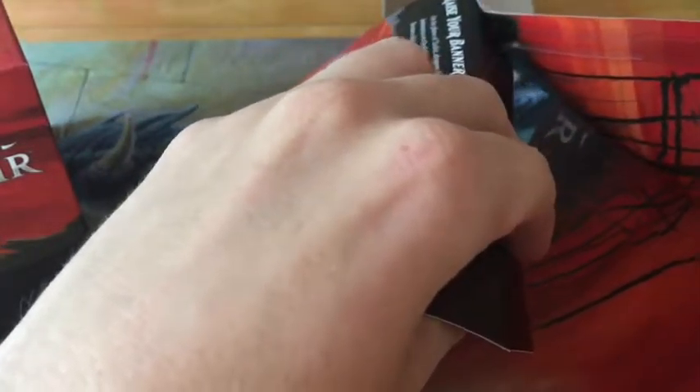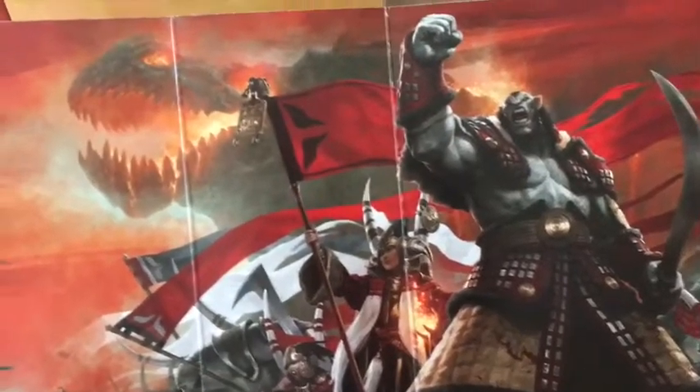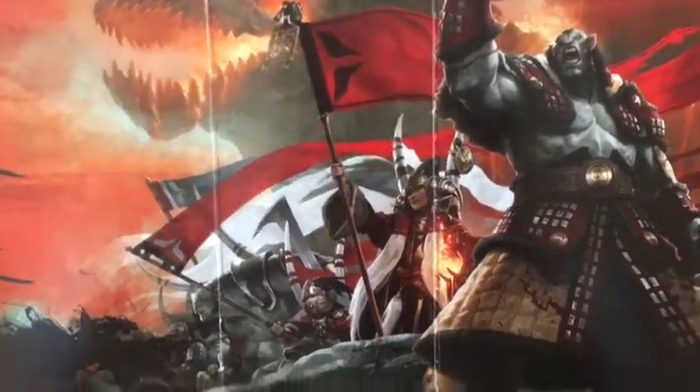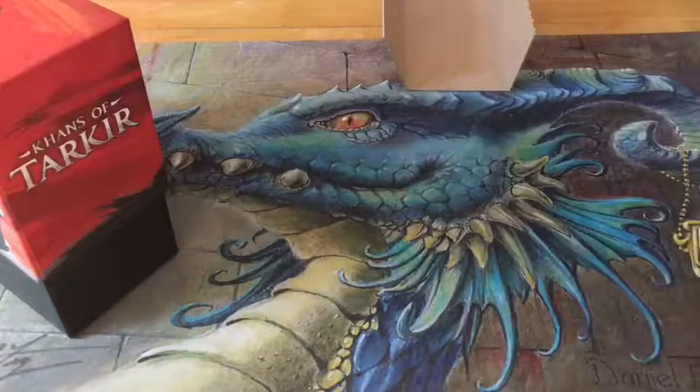And then the poster. Eh, I'm not too big of a fan of this one. It's just Zurgo with his army — I think that's Zurgo — and you got a giant dragon in the background with warriors and stuff stampeding. So that's cool. Getting into the actual fat pack.